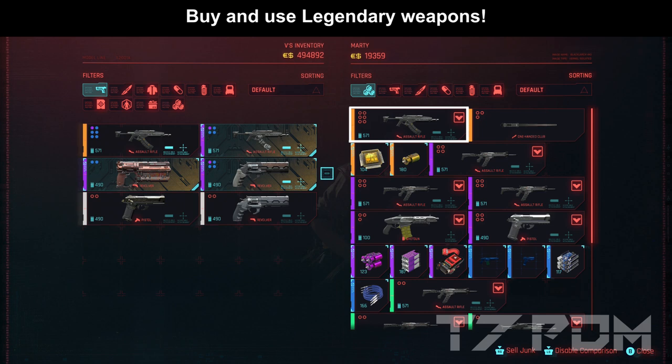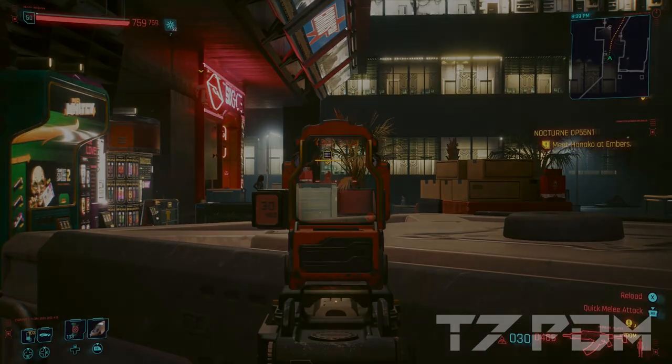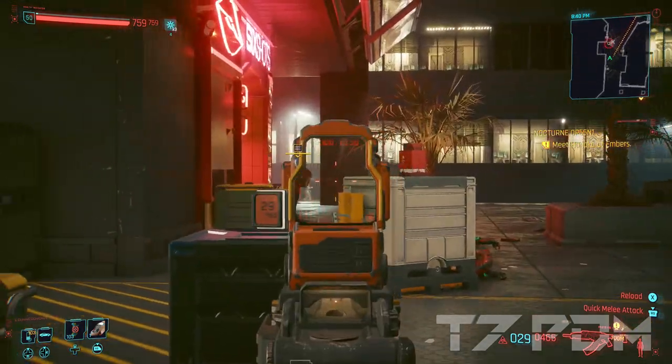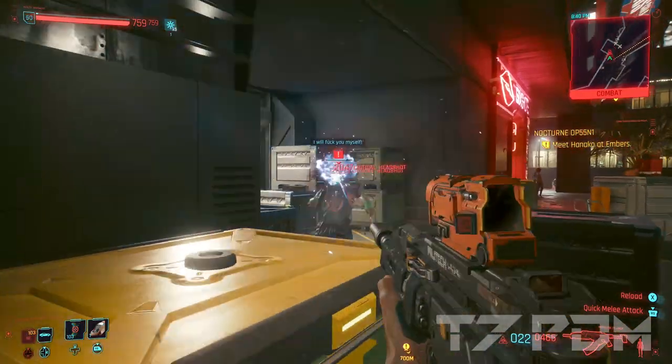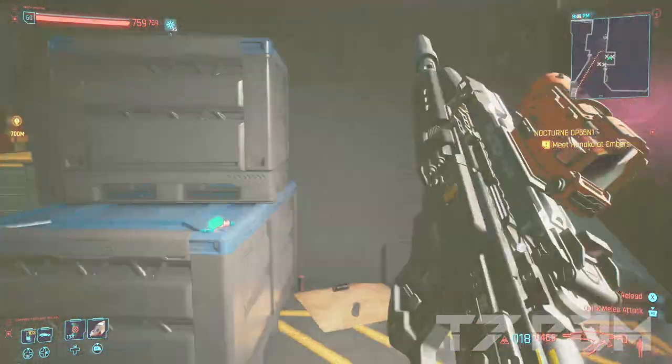You can still get a legendary Ajax, and you can also still get epic Crunch mods if you just reload the vendors a lot. So you actually don't really lose anything — you just gain 6 additional skill points. And these additional points can be used to put 16 points into body or 16 points into intelligence to make this the absolute best ultimate all-round hybrid build.